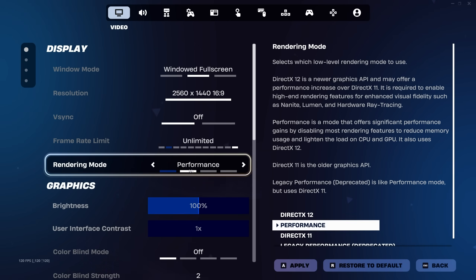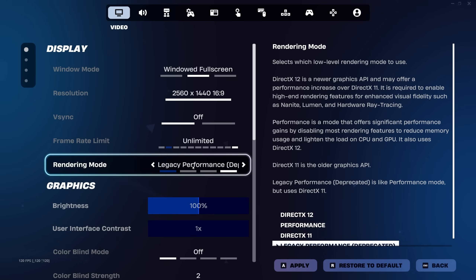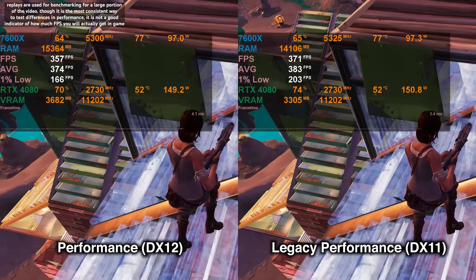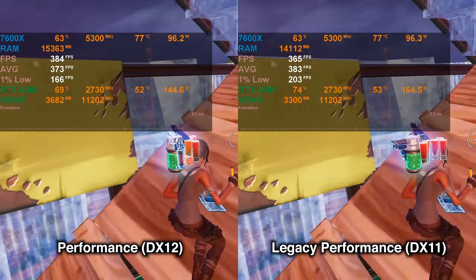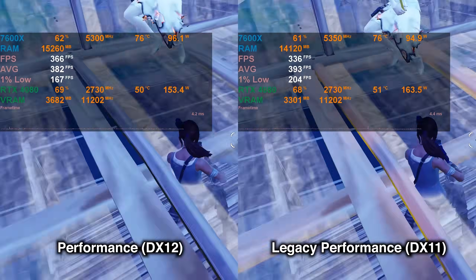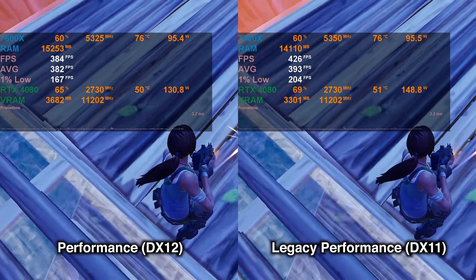With the Season 4 update, Fortnite has finally introduced a new rendering mode called Performance. It's almost identical to the old Performance mode, which is now renamed to Legacy Performance mode. Visually they are almost exactly the same, but the new one actually runs on DX12. But this doesn't necessarily mean that the new Performance mode using DX12 is automatically going to be better.